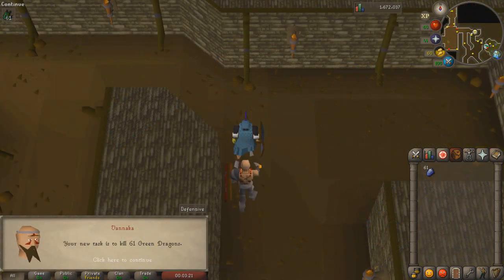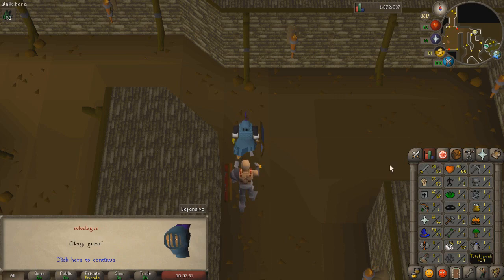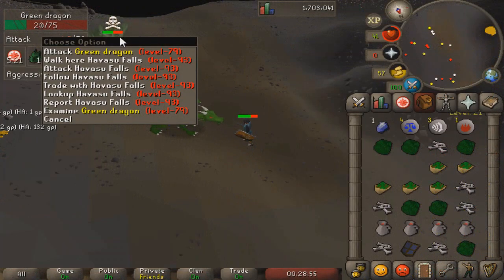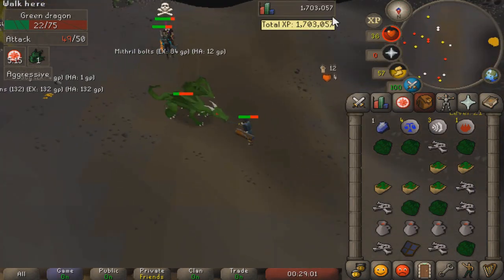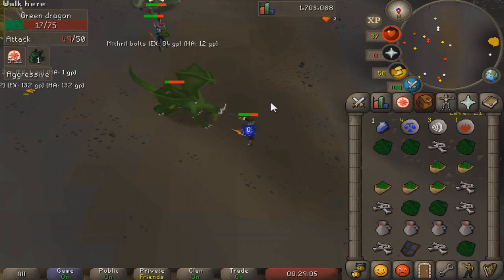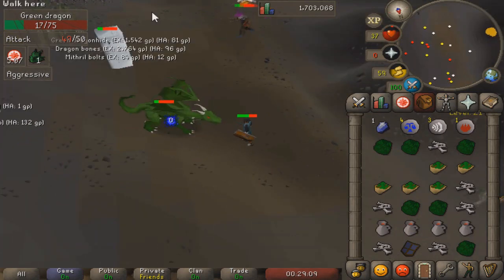We got 61 green dragons — that is exciting, our first dragon task! It seems like starting Dragon Slayer has unlocked dragons for us. This is going to be a pain with only a rune sword, but we're going to do it and get 61 dragon bones for good prayer experience. We managed to complete this task mainly via prayer flicking, though it took probably about four hours.